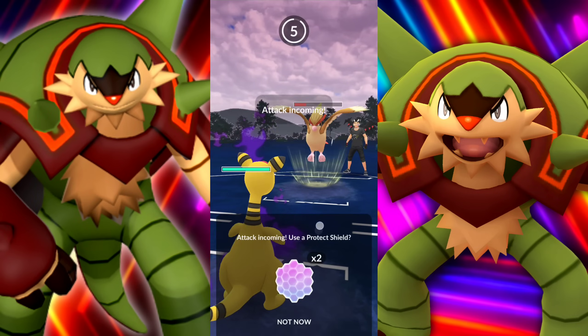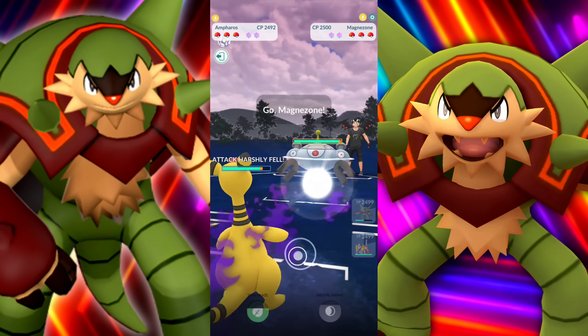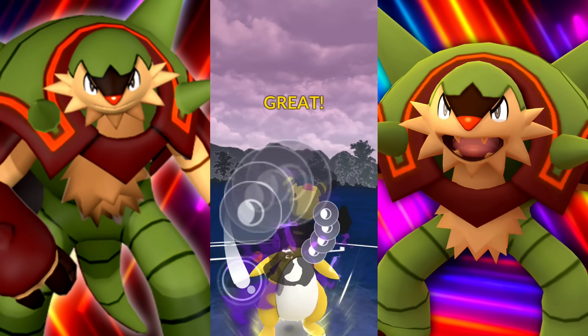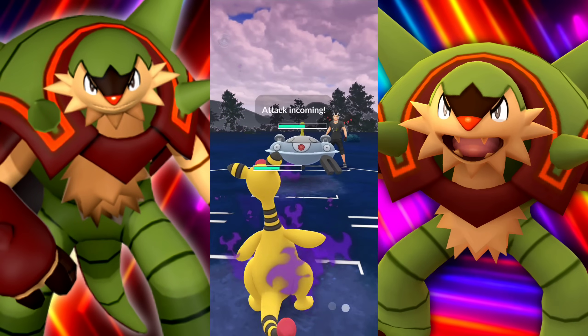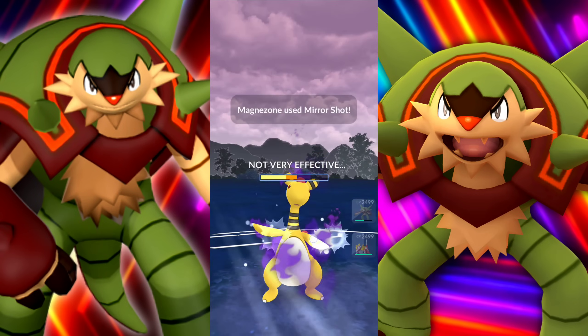We're extremely weak to Flying. So we're going to go ahead and throw in the Ampharos here and catch a Feather Dance. Unfortunately our attack has been dropped. Attack down by two stages. They're going to be swapping into their Magnezone, which can't really take a hit. Our Brutal Swing is still doing some pretty brutal damage.